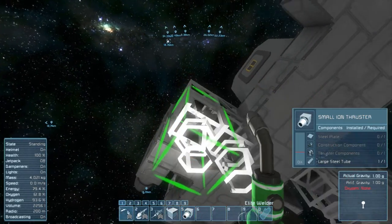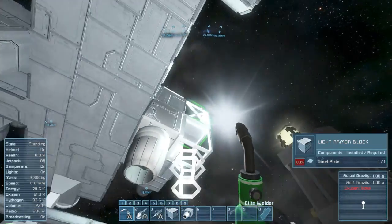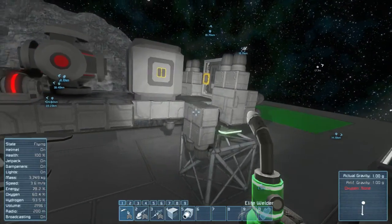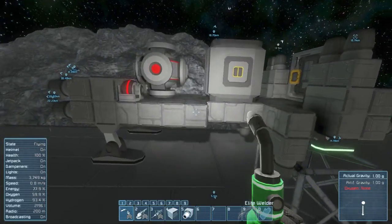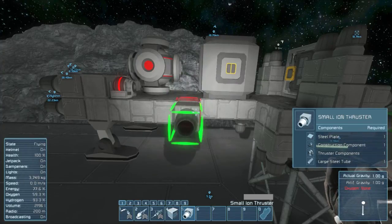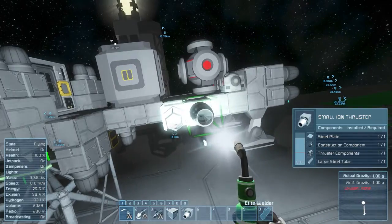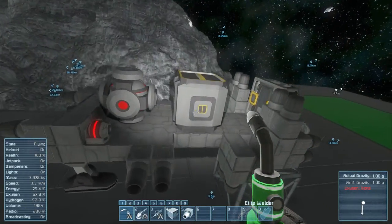One, two, three, four - start welding. Now we have up, down, forward, and back covered; now we need left and right. You may notice I've put these in rather haphazard locations. In Space Engineers this is fine - it's not going to cause any really weird rotational thrust, or if it does, I haven't noticed it. Technically I'm doing two in each direction for the sides, but forward and backward are the really important ones so those have more thrusters. We've got everything we need.